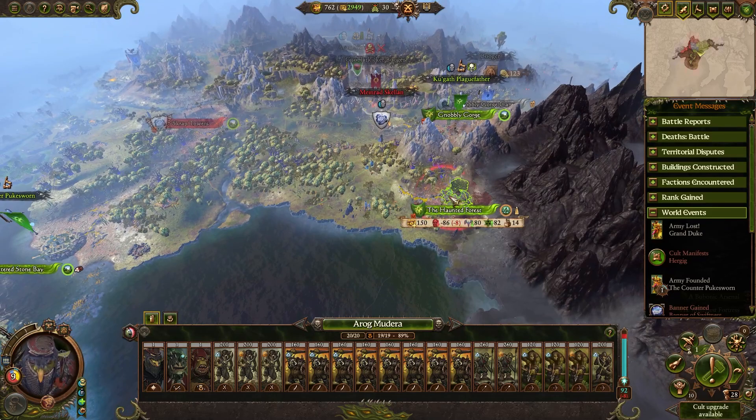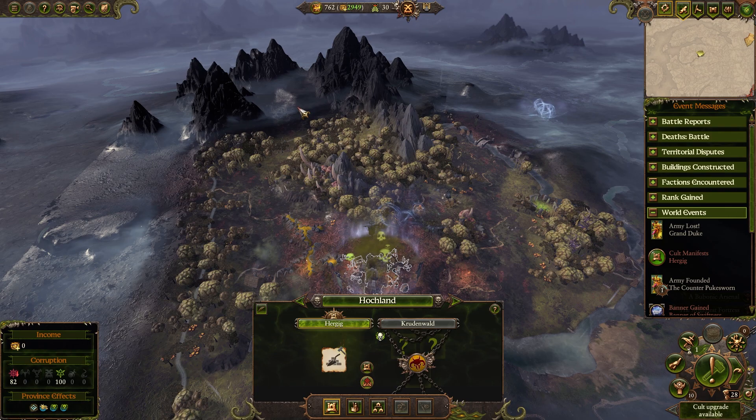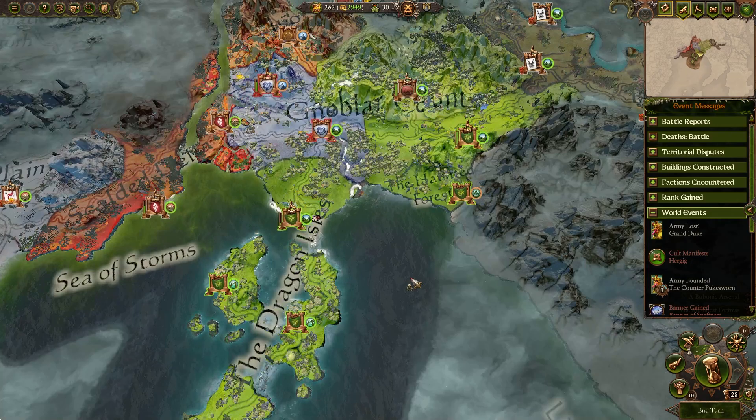That'll point into Plaguefather's protection. Didn't actually gain all that much from the victory. We'll be needing to do a lot of building up at Nobbly Gorge. Alright, we have some recuperation to do — hopefully Grimgor stays fighting the ogres, you never know. Is there a cult over here in Hergig? Sure, why not — I think it is Festus' fault. Thank you, Festus. We shall take extra growth in all provinces, immune to attrition in the local province, and a drop to all buildings faction-wide. Sounds great. And the Counter was the new Grand Duke.